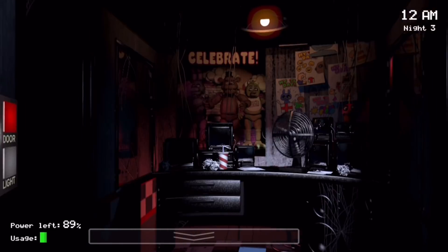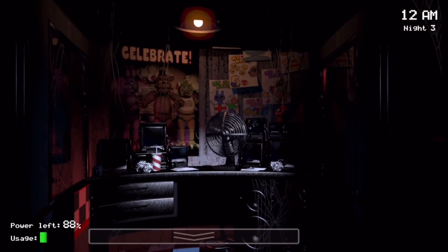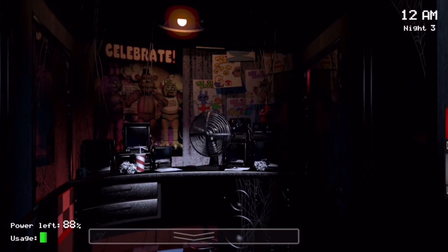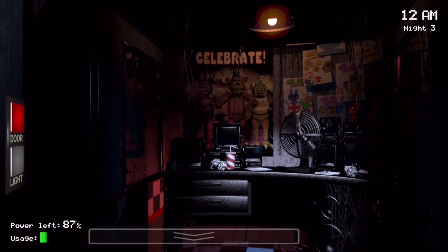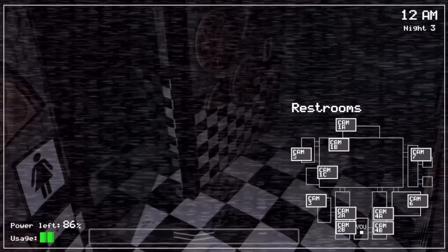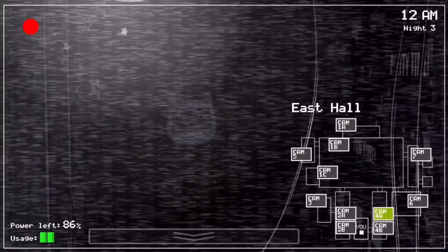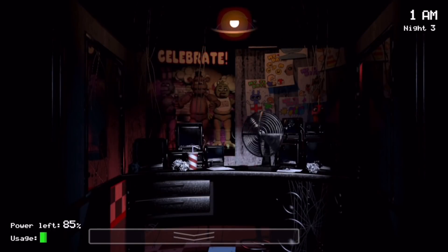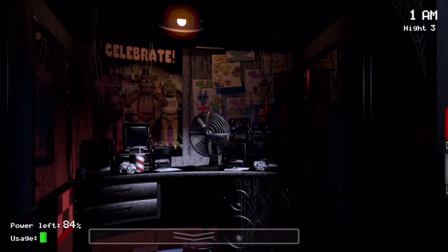FNAF 1 Scream Origin. This refers to the FNAF 1 jumpscare sound. The sound effect is known as "X-Scream" in the files. The origin for the sound is from a scene in a British movie, Insomnoid, where a woman gives birth to aliens. Here's the original clip, and here's the FNAF sound effect. I'm not sure if this is related, but I'm pretty sure there's a Fazbear Frights story where someone gives birth to an alien, so I don't know if that's related or just a coincidence.